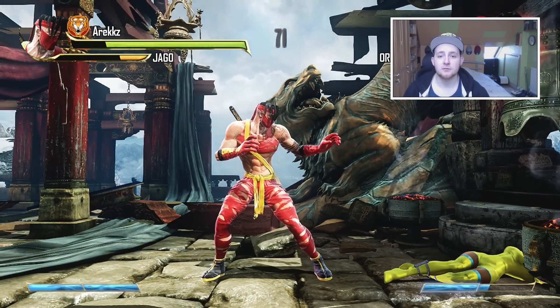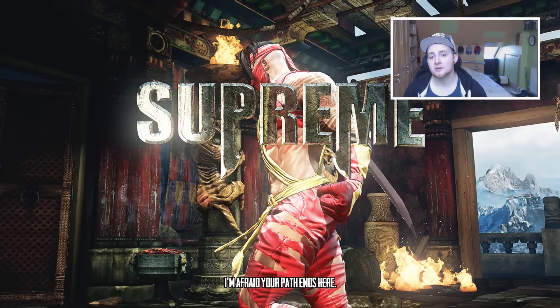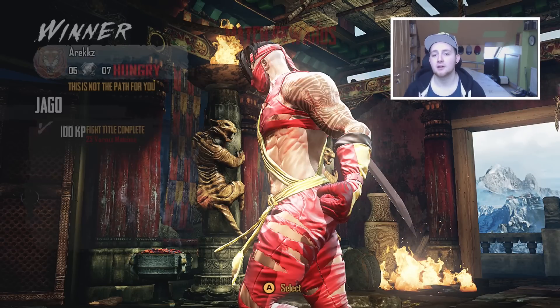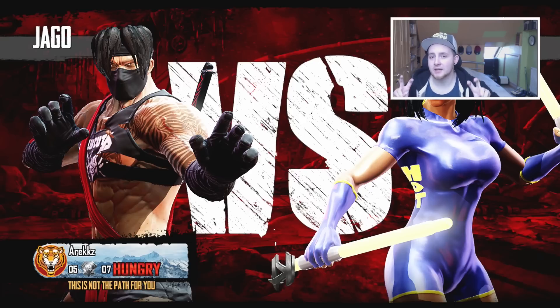Finally, some of you may have noticed in training, practice, or dojo mode that if you play as Jago, sometimes his accessories don't appear - like he won't have his sword. There's still a hitbox for it but you just can't see it. Well, that has now been fixed. That's everything under the in-game update section.